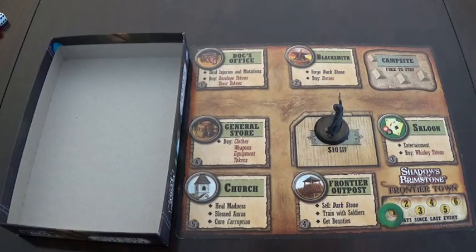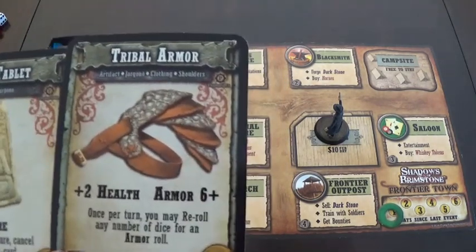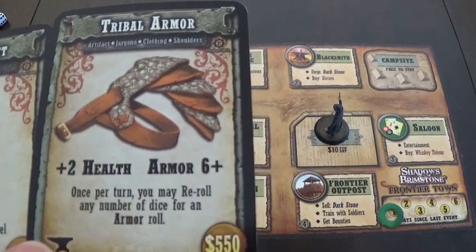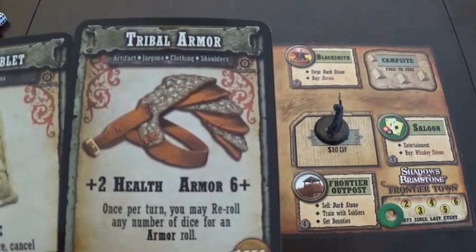Actually there were two artifacts at one time — the knife and the tonic — so I get to draw a second one. It is the Tribal Armor: plus two health, armor six plus, and once per turn you can reroll any number of dice for an armor roll.